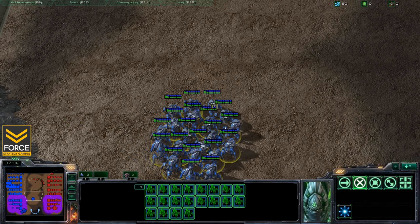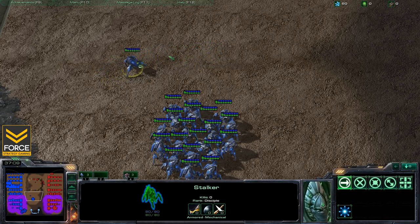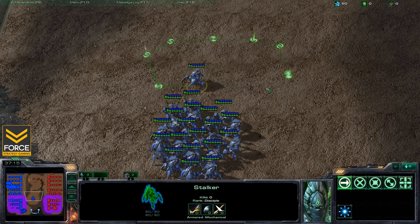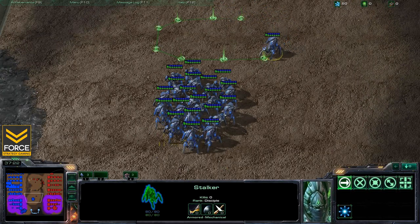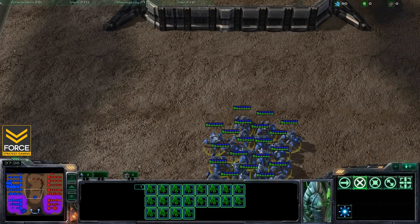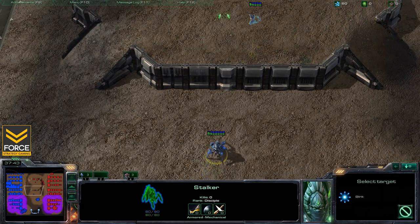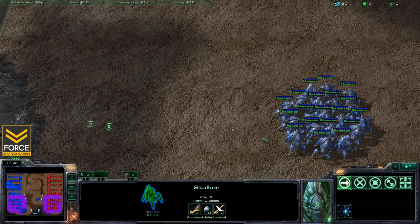We're going to look at how to properly blink onto high or low ground and make sure all your stalkers stay together, using the shift-queue command. Shift-queuing lets you do different things back to back. While holding shift and right-clicking on the ground, you can queue up movements in sequence. Many people know how to do that, but not with blink. The idea is: right-click on the ground, hold shift, hit B, then click on the high ground.